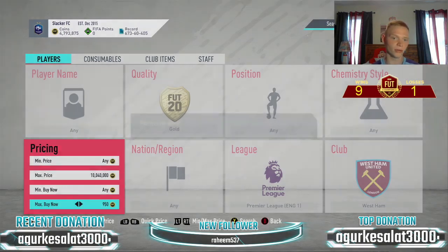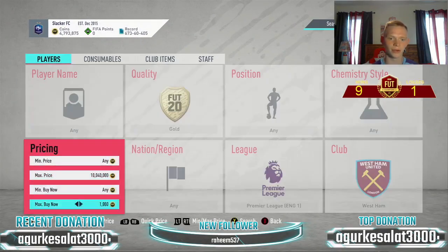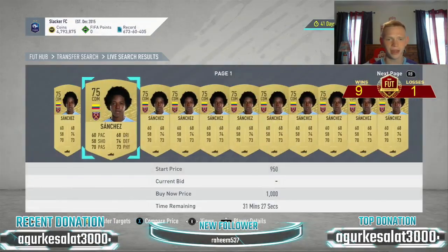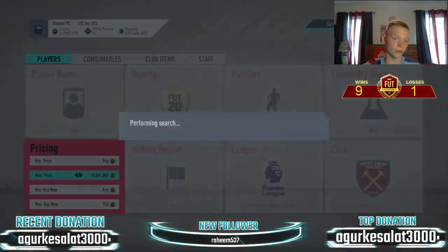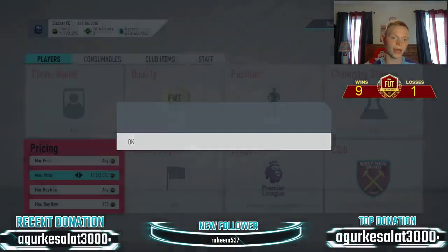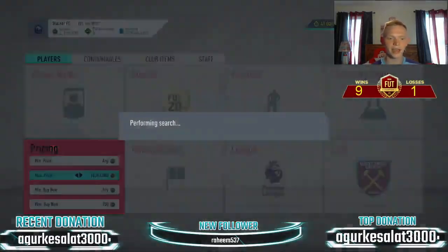The West Ham one is also in marquee matchups. These are going for about 950 to 1,000 coins. I would snipe these at about 750 — make sure you can get their rares in there as well. These aren't as hard to pick up as Spurs, so definitely check these out. But let's get out of the Premier League.